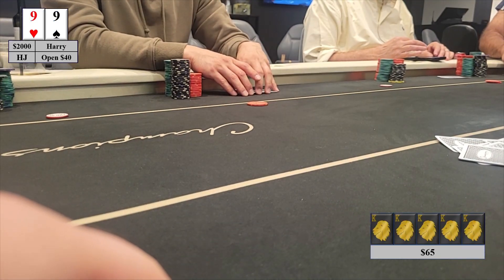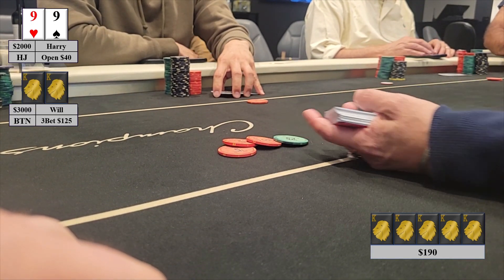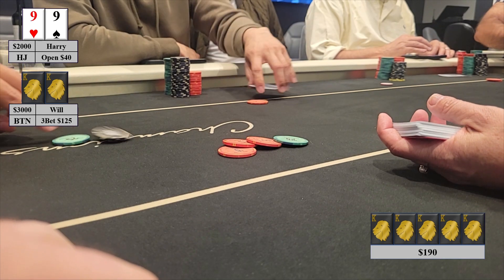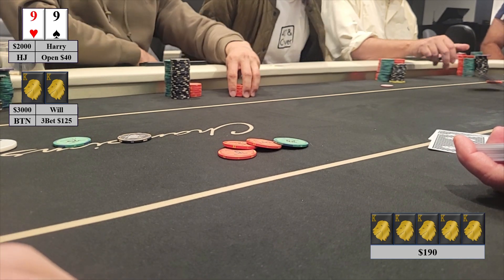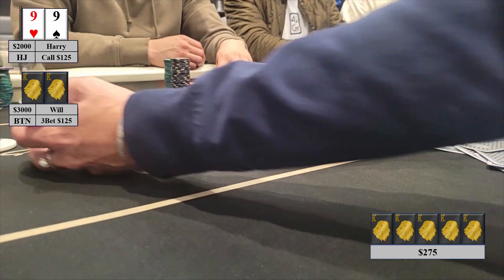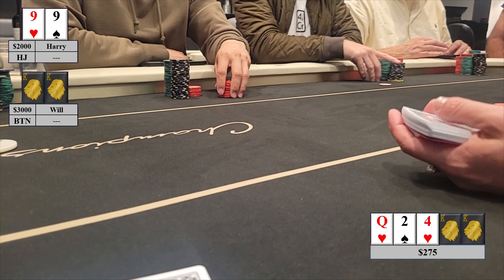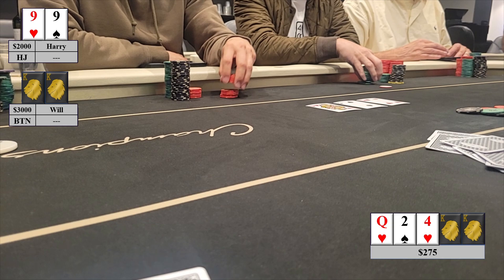In this hand I open pocket 9s in the hijack to $40. Will on the button 3-bets to $125. Will is a very solid regular on the aggressive side, and I expect him to be 3-betting here at a pretty high frequency. Regardless, I think I have a pretty pure continue against any reasonable 3-betting range, so I make the call. We go heads up to the flop with the pot at $275. The flop is the Queen of Hearts, 2 of Spades, 4 of Hearts — not my favorite flop, as I'm definitely trying to avoid the Ace, King, and Queen. But it's still a reasonable flop; I have a pretty strong pair still ahead of a lot of his range, and I have the backdoor flush.